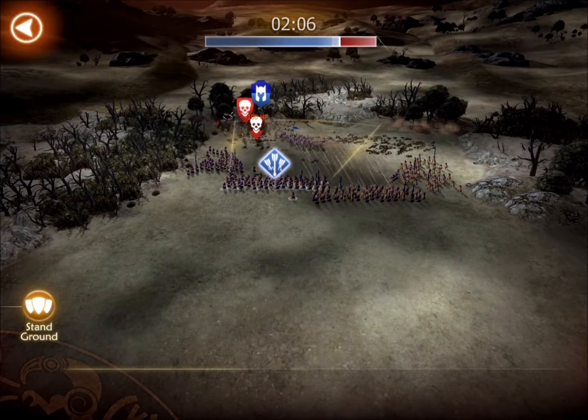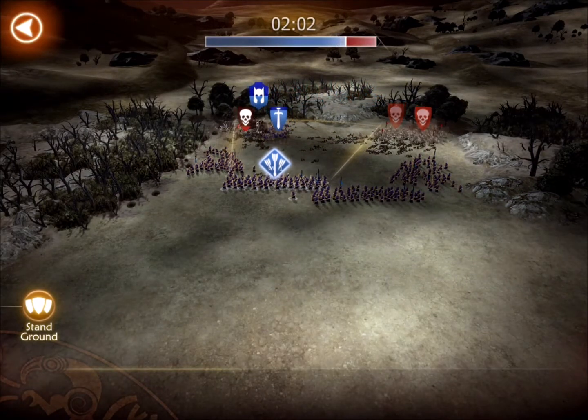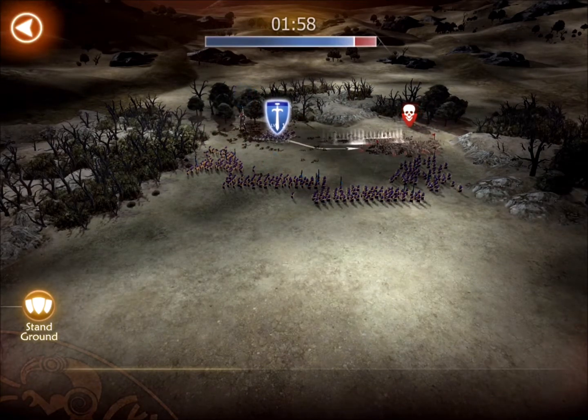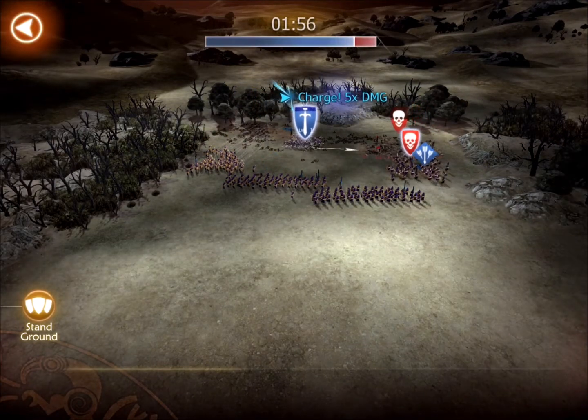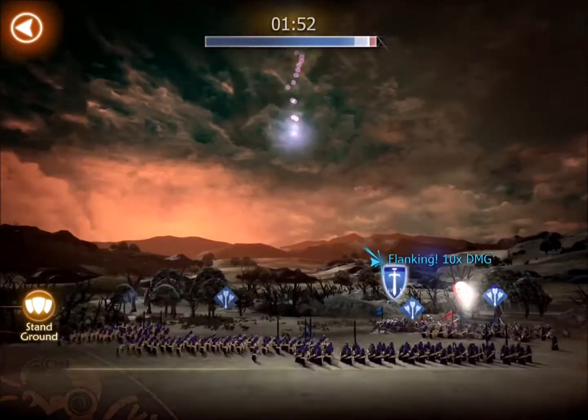Right now my archers are pretty well protected, but they're not in the best place. You can see from a flanking side there's some undead coming over on the right, and you always want something to be in front of your archers to sort of protect them. You're going to see how bad my placement is in a minute when we actually fight the boss.